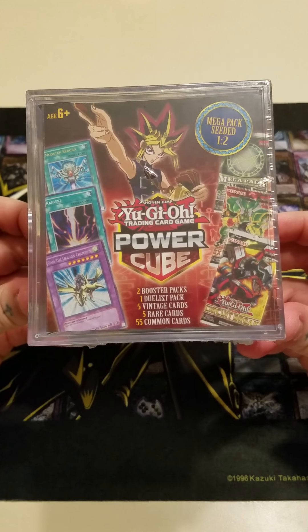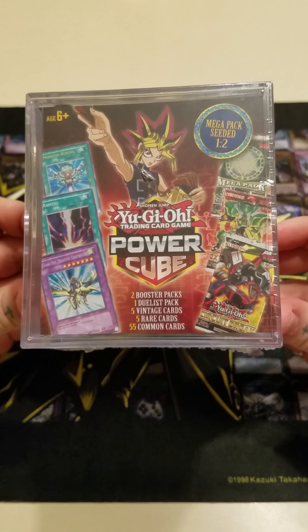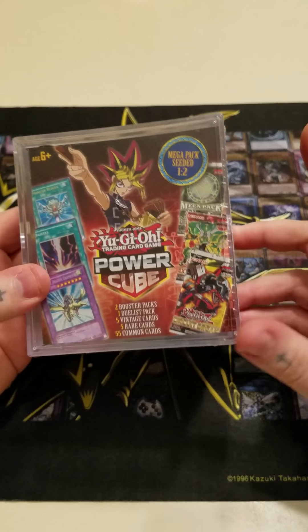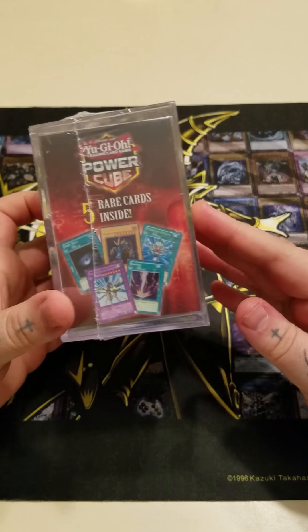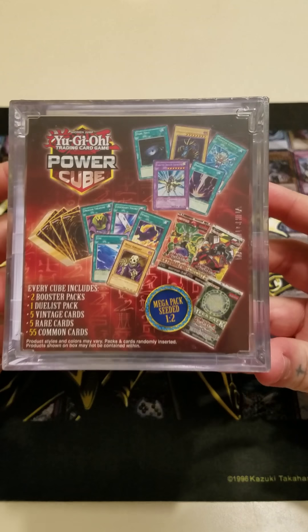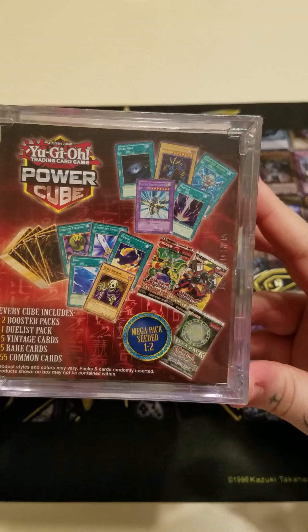This one in particular has two booster packs, a duels pack, five vintage cards, five rares, and 55 commons. Apparently one out of every two cubes has a mega pack. You can usually get these at Walmart — they're about $20. And they're promising great cards on the back like Monster Reborn and Raigeki.